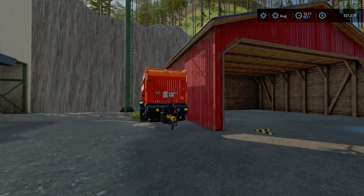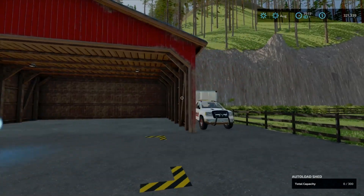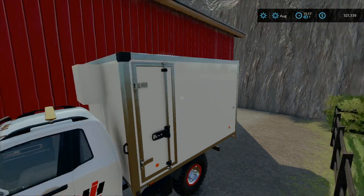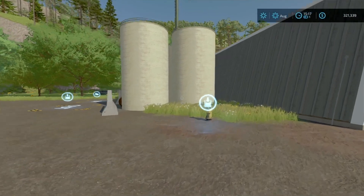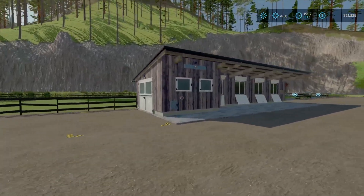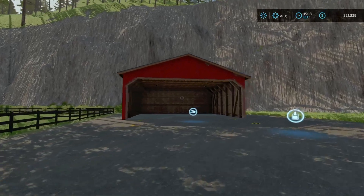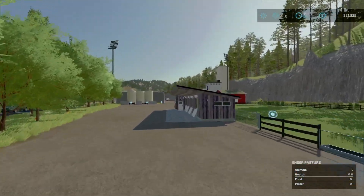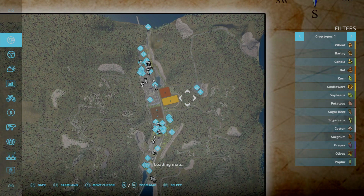Beside the stone crusher we got a loading wagon — the base game shooter maker, the smallest one. Then we got the auto-load shed storage shed there. We got the TLX 2020 with a storage van body on it which is really cool. We got the water hydrant, another liquid storage, and then our sheep pasture. That is all the animals. We got another storage shed here — probably for wool and production stuff.